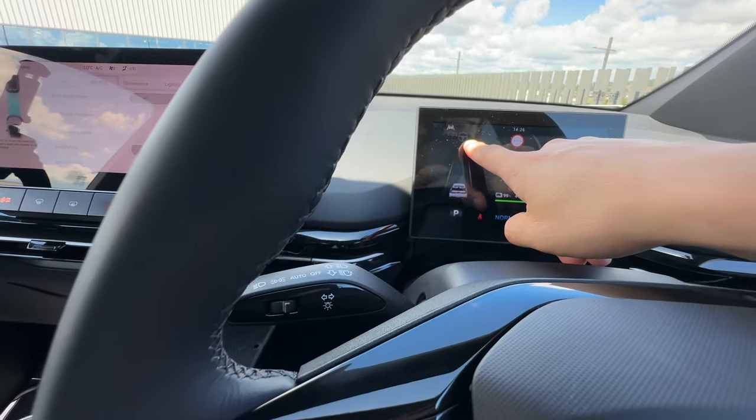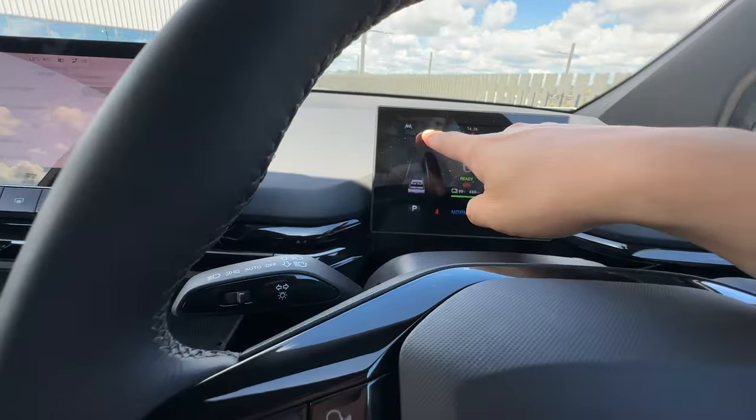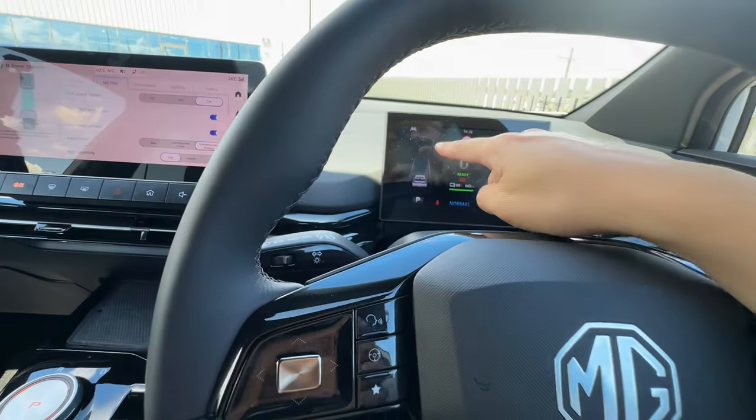On your dashboard, you'll see a steering icon. If it's ACC, there's no steering icon. If it's TJA, there is a steering icon. Just very easy to explain.